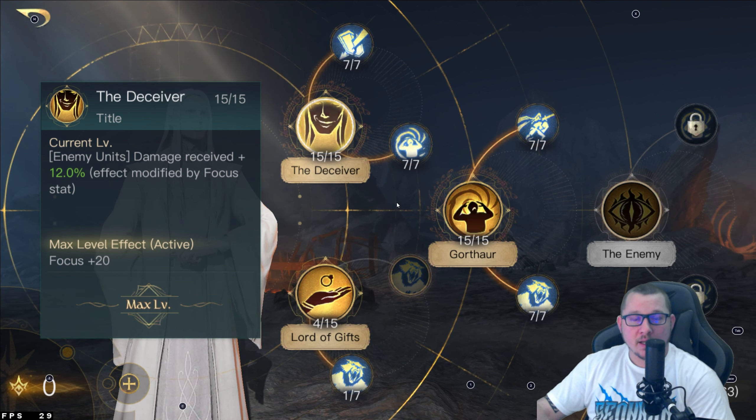After you put those 7 points there, we're going to go up here, and against enemy subject to madness, damage received plus 40%. As you can tell, this is your madness build. Anything that is inflicted with madness is going to take so much damage just from that tree initially. So after you have your points put in there, we're going to go over to Gorthar and put your 15 points in here.